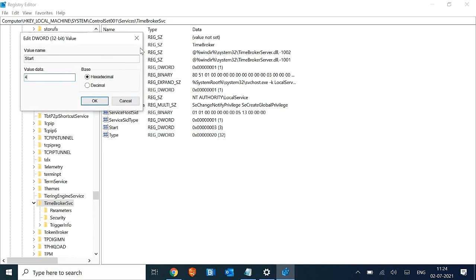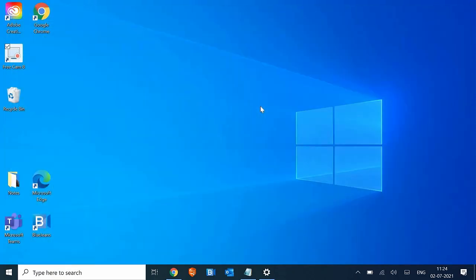In your computer it might have the value 1, 2, or 3 — make it 4 and then click OK. Once this is done, just close the registry editor.